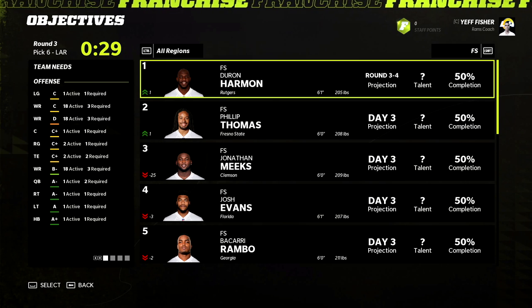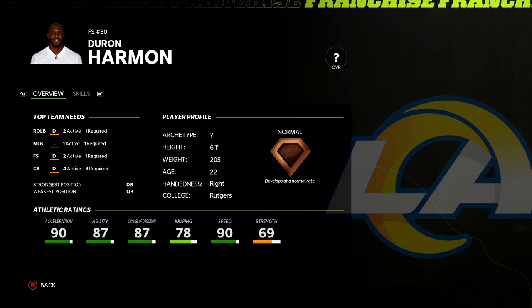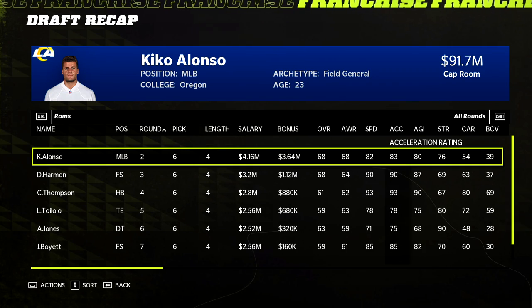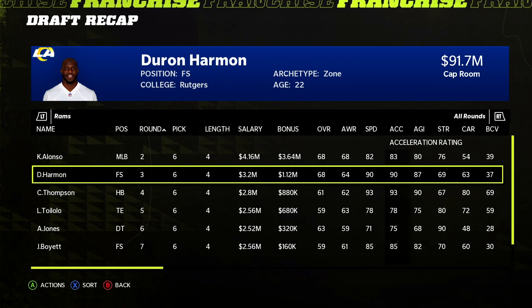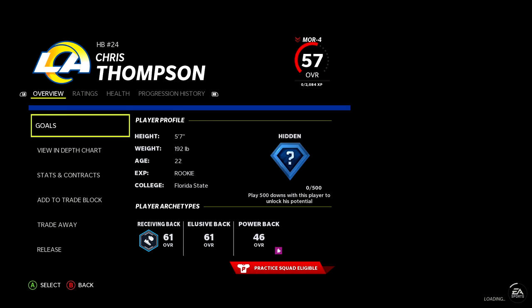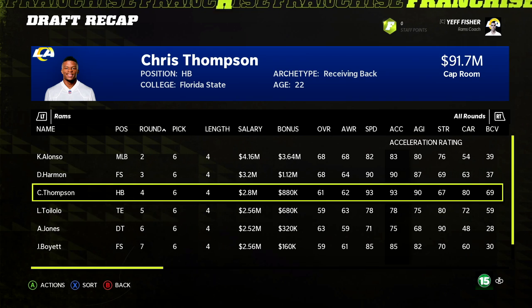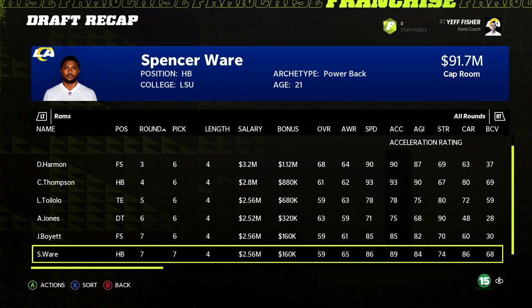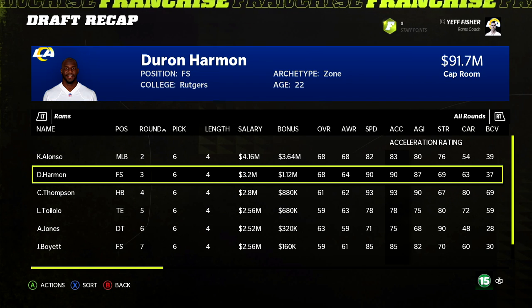We also grab Duron Harmon — he's had a great career with the Patriots, normal dev but high 60s rating with great opportunity for playing time to earn a dev trait. Draft recap: Kiko Alonso 68 hidden dev in the third round, Duron Harmon 68 normal in the fourth, Chris Thompson in the fourth with hidden dev — a great receiving back to complement Steven Jackson. Also Levine Toilolo and Abry Jones.